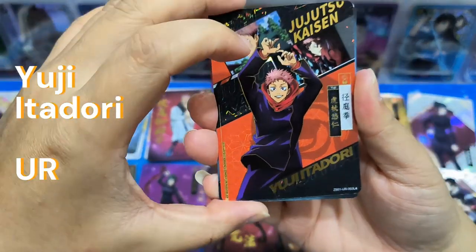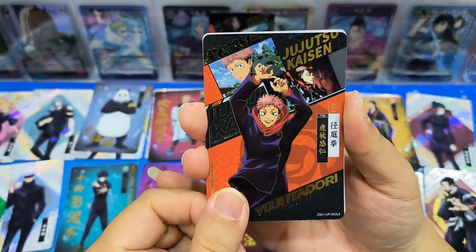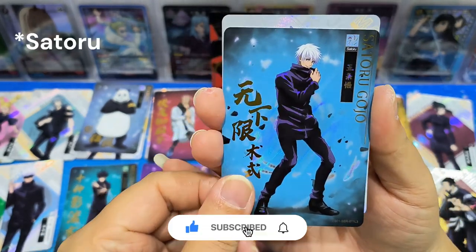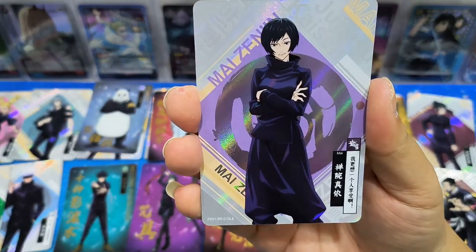UG - this is a UR card, wow, very nice. The backgrounds are very nice. Toge - SSR card, and Mai.